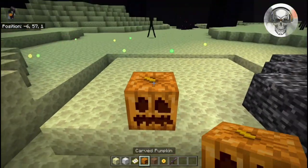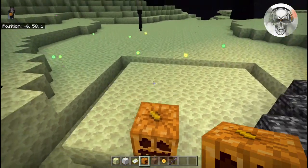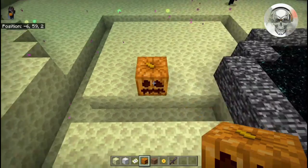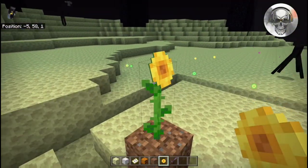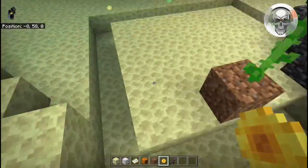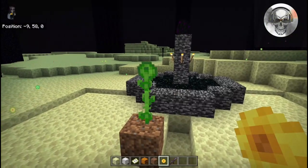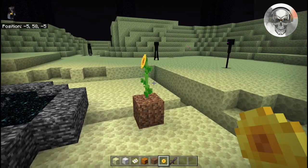Another way of telling direction is using a pumpkin — if you place a pumpkin down, the stem points at the northwest corner, so you can identify north and west that way. You can also use a sunflower: the yellow part of the flower always points east, so you're going to want to make your project area around the portal on the back side of the sunflower.